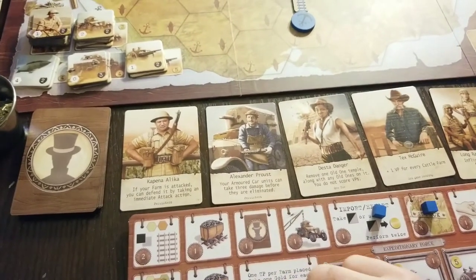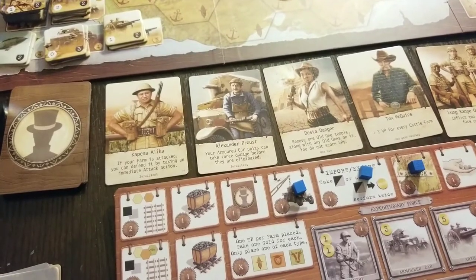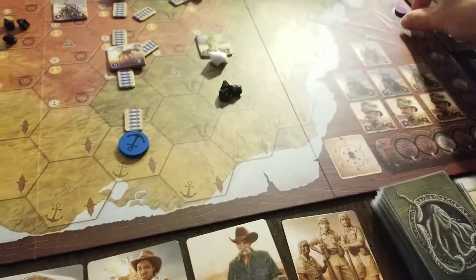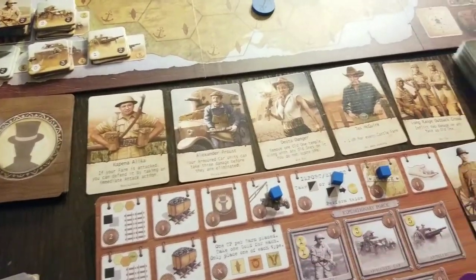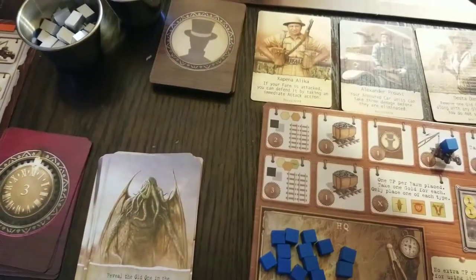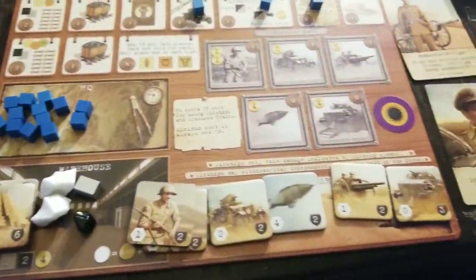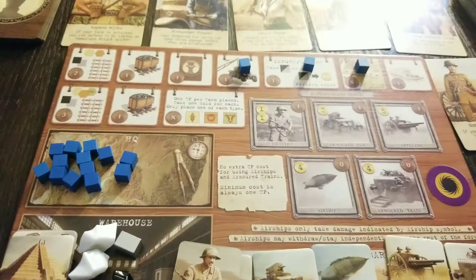We're going to need some infantry — some cannon fodder. Actually, let's instead get an armored car — I got the three money to do it, and that'll kind of flesh out the whole unit. There we go. Besides, I got Franz here to be able to help us out. Here they come.